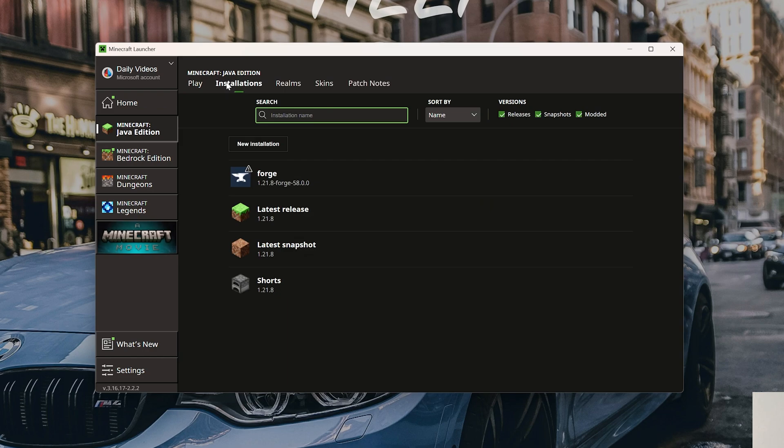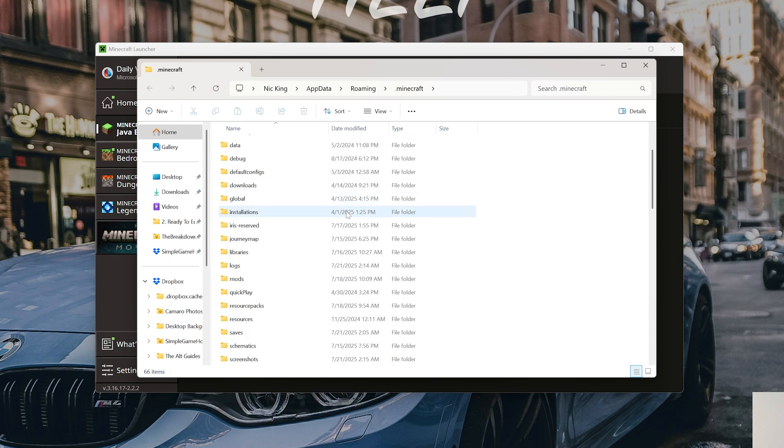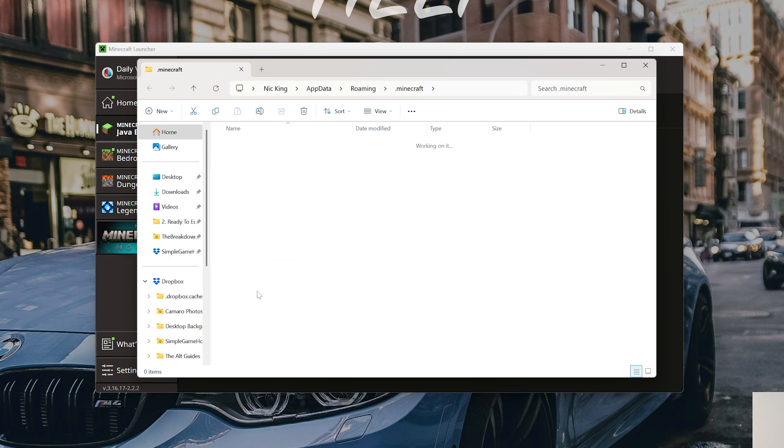Now, you can go to Installations here in the Minecraft launcher, hover over one of these installations and click the folder icon. That will then open up your Minecraft folder that we were just in, and you can go down to Screenshots and access them this way as well.